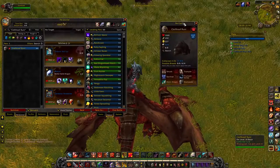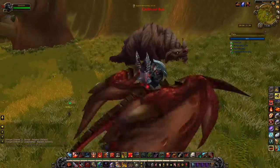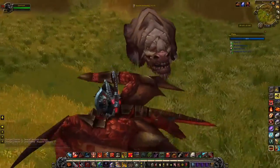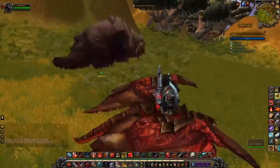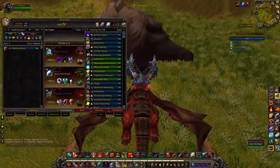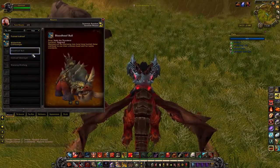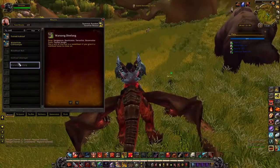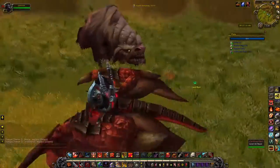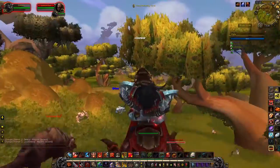In Nagrand there's the Clefthoof Runt. He's not anything special stats-wise, but he looks really cool — and that's why I like him. I really like beast-type pets that look gnarly. He's based on the cleft hoof bulls in the zone, and I remember wishing I could have a mount like one of these guys. In Warlords of Draenor they came out with several cleft hoof mounts, but I'd love a basic cleft hoof. He's the only pet I'd grab out here in Nagrand.